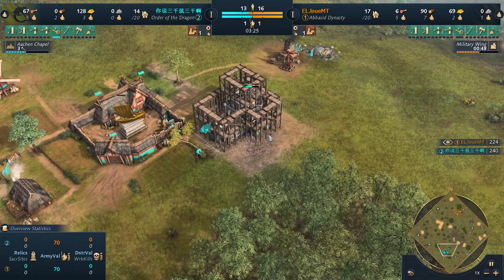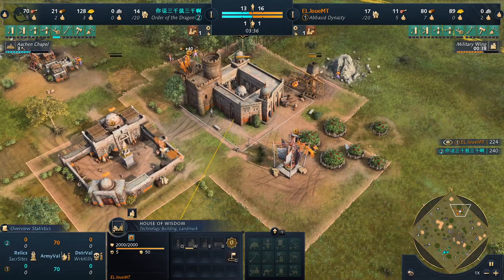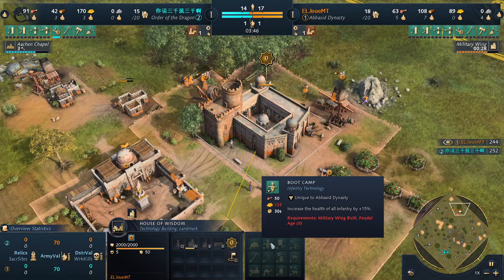The Ican Chapel is going to be the choice for our Order of the Dragon friend. Meanwhile, it's going to be the Military Wing for Louis, which will give him access to Boot Camp. It doesn't really make sense to get it at the beginning because you don't have much infantry, but later on it makes a significant difference.